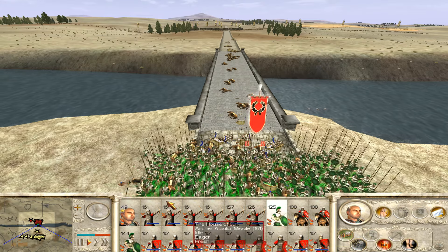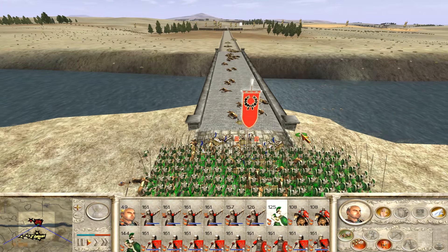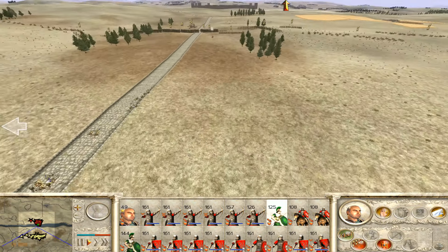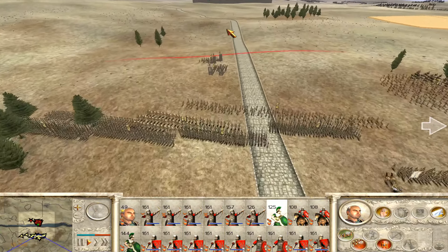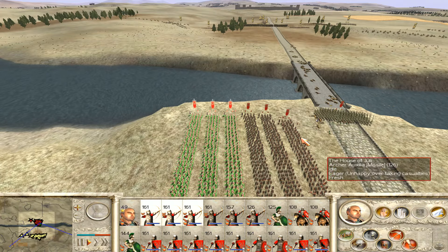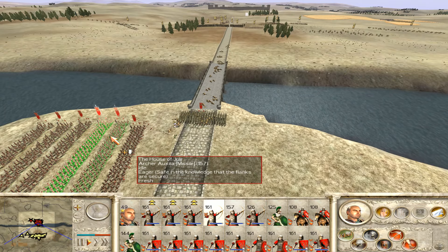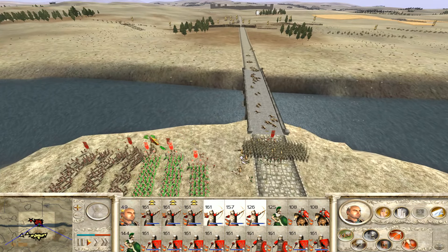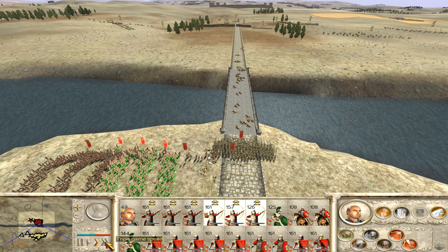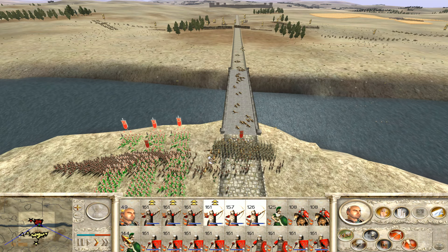Put your phalanx up so you can all get back in formation. My other biggest concern is their onagers - where are they? Way at the back. I don't know what the range of this heavy onager is, so we should hopefully be okay. Fingers crossed. Run to that side - you three run forward to there. Then we'll put you in loose formation as well, because they've got fun time arrow chariots that apparently do a lot of damage.